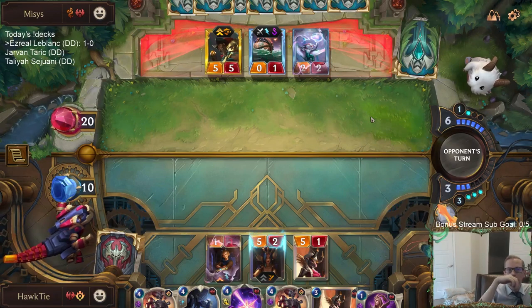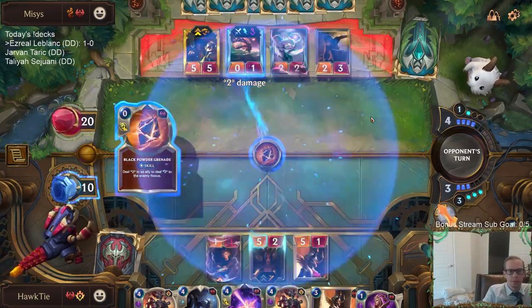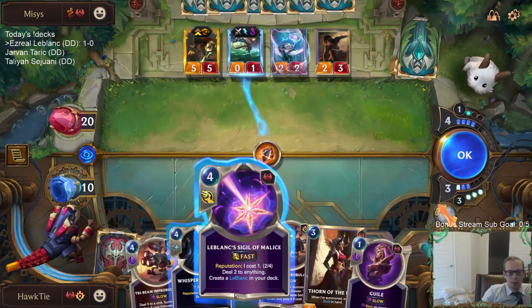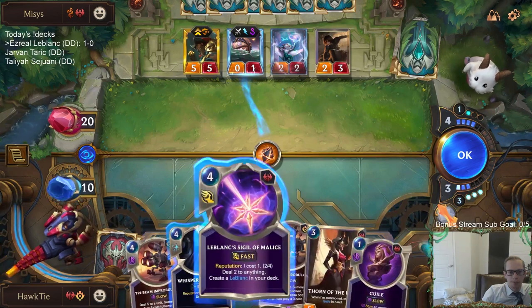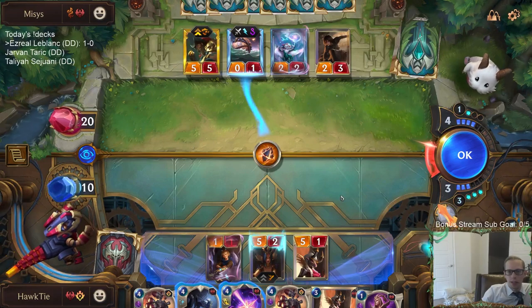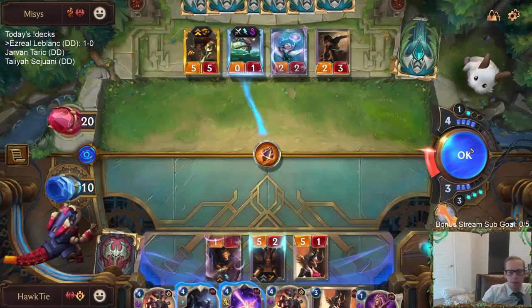Gangplank is at four out of five. This kind of costs too much mana right now. The problem is that levels up Gangplank — he'll be a 6/6. I'm at seven and they have Noxian Fervor in hand, which isn't great. If I go the Sigil of Malice route they can still Noxian Fervor either way.